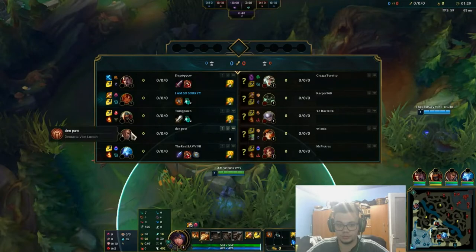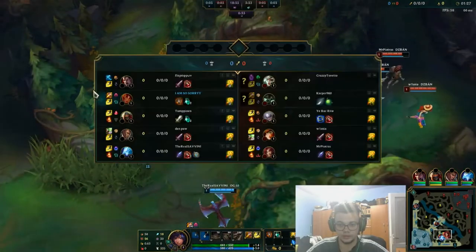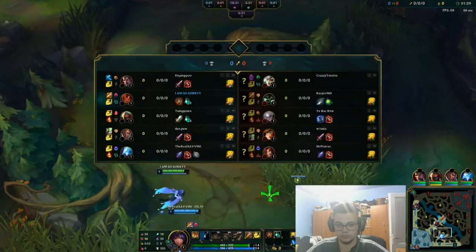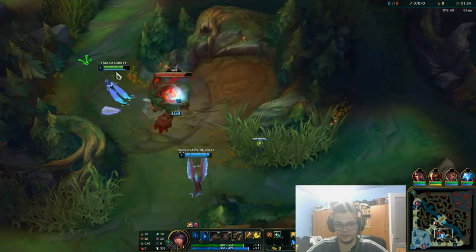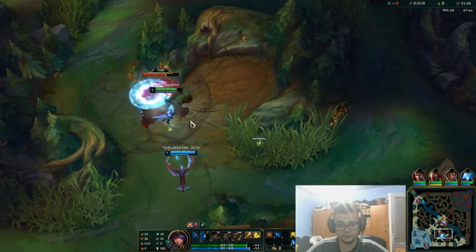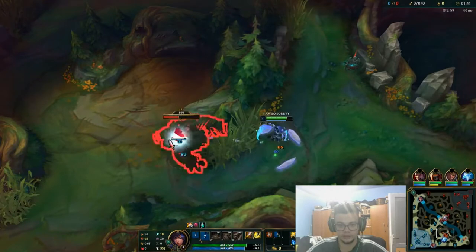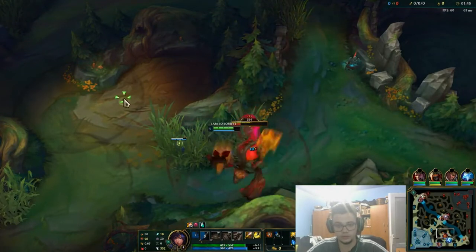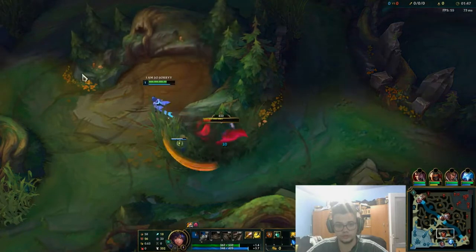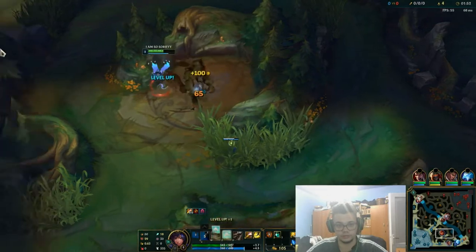Basically what you'd want is to survive more. Someone flashed there — I definitely heard the flash. Time Warp Tonic helps you with the extra HP that you've just seen, and those Biscuits are actually used for later fights where we're going to need to survive against that Warwick. I did lose a lot of HP here.